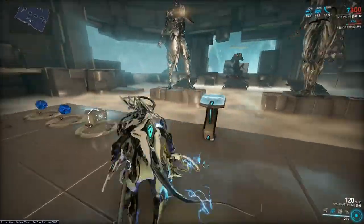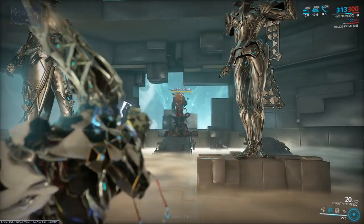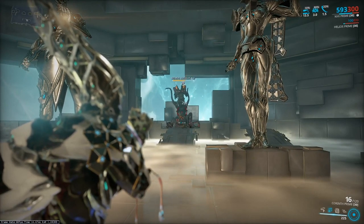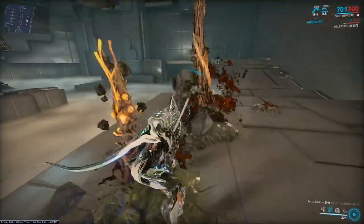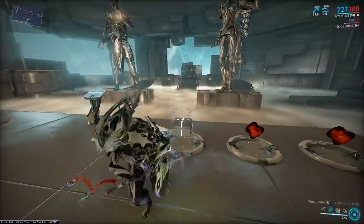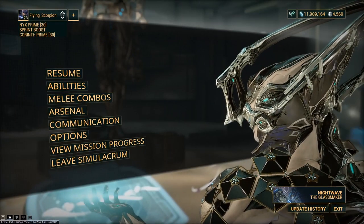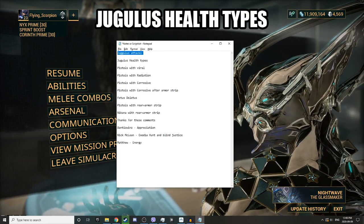He also has another attack where he shoots or puts his tentacles into the ground. There we go — now he's going to stagger me. As you can see, it interrupts your attacks so I can't attack when I get staggered. Those can really kill you on Steel Path, that's for sure.